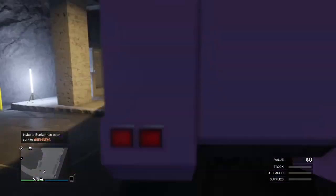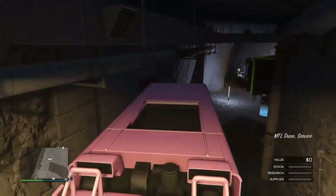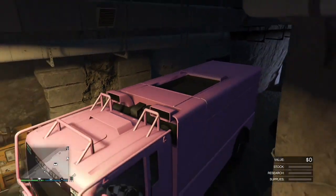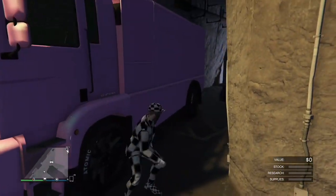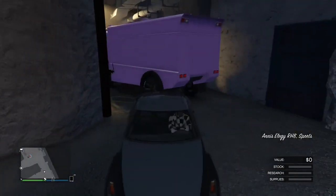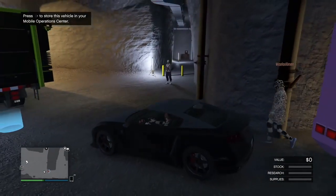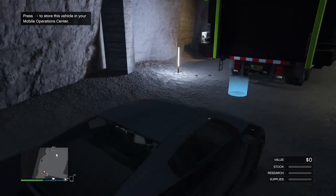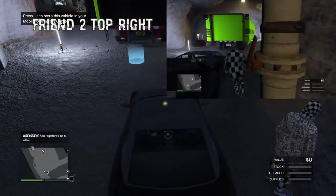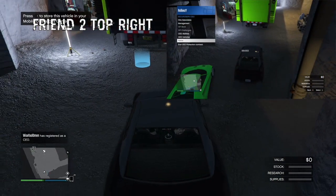When friend two gets into your bunker, you guys are gonna jump into the free Elegy together. The positioning doesn't really matter too much, just get it kind of close. So I'm hopping into my Elegy and friend two, who was giving me the car and was outside, will now jump into my free Elegy. What he's gonna do is sign in as a CEO and hover over retire as CEO. So I'm just gonna sign in as a CEO and go hover over retire — simple as that.